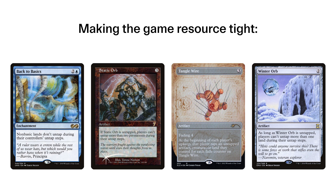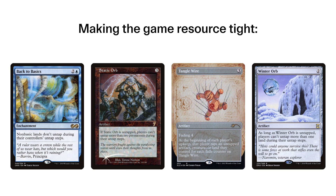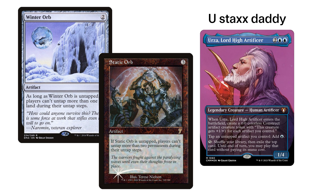Thankfully, being a two-color deck, we have some of the best tools to do that. Back to Basics, Static Orb, Tanglewire, and the on-theme Winter Orb are groan-inducing ways to keep our opponent's lands tapped, while Karn is there to attack artifact mana. We can also synergize these effects with the High Lord of Blue Stacks himself, Urza, so we can break parity with Static Orb and outmana our opponents.